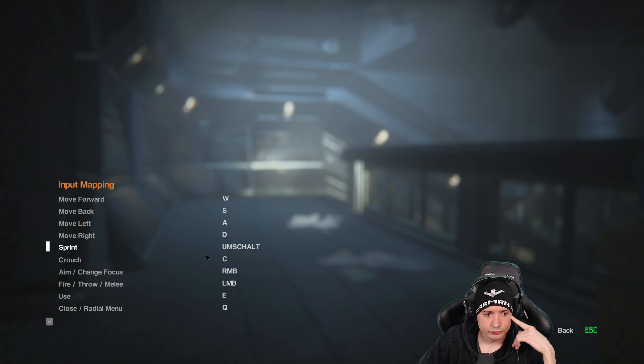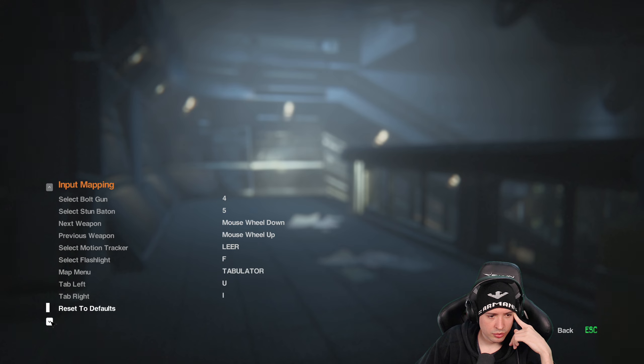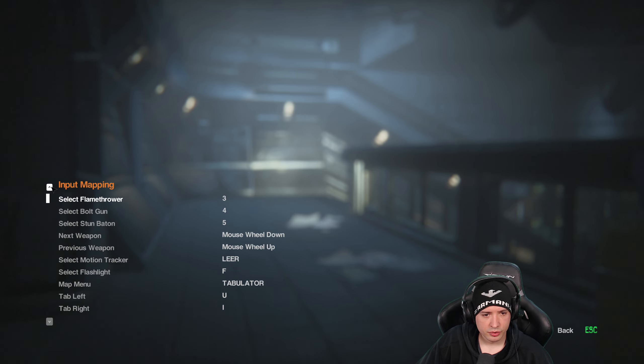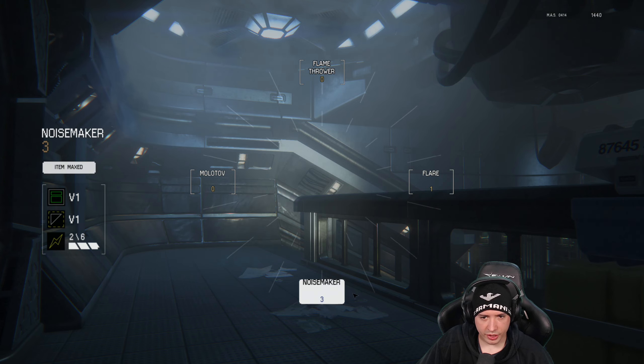Input mapping: fire, throw, melee — left mouse button; aim, charge, focus, crouch, use — E. Reload, peek, previous weapon, select motion tracker, select flashlight. Save and go back. I haven't changed anything — why are you asking me? And then E.